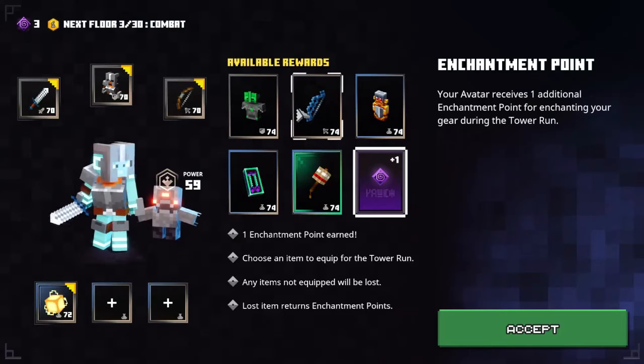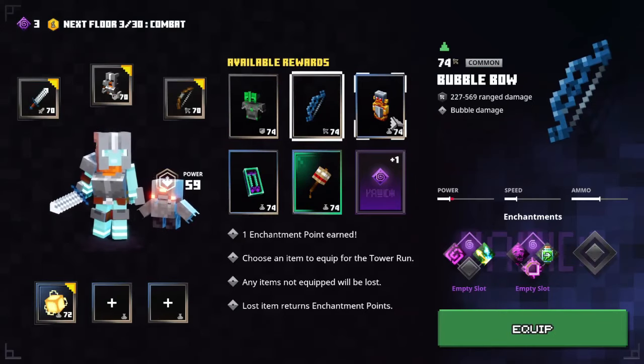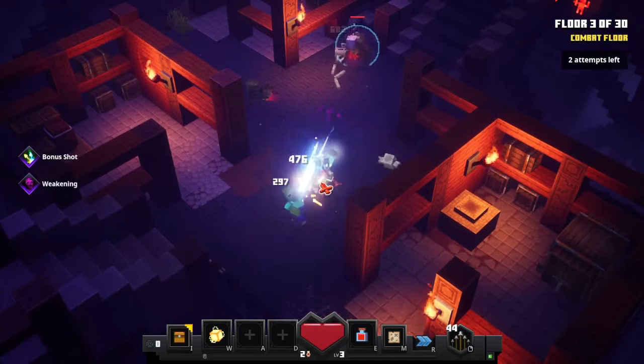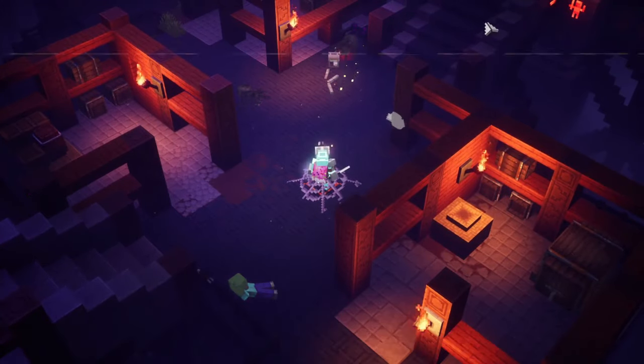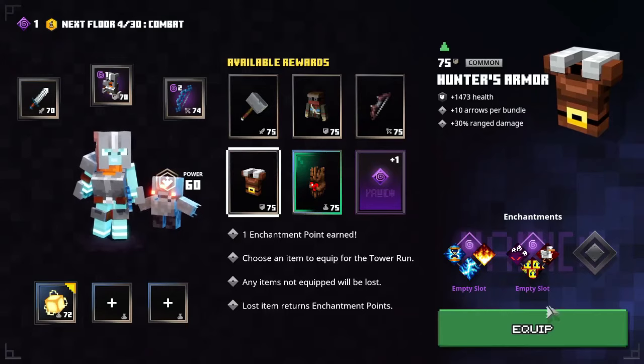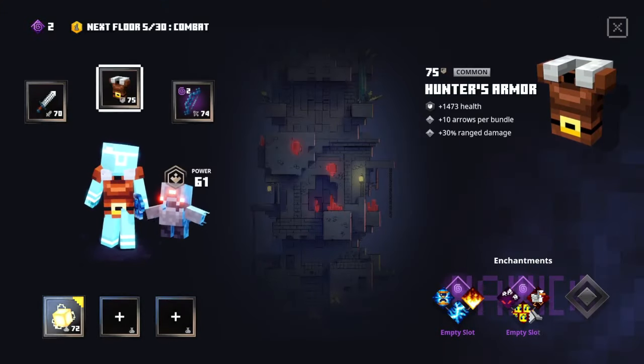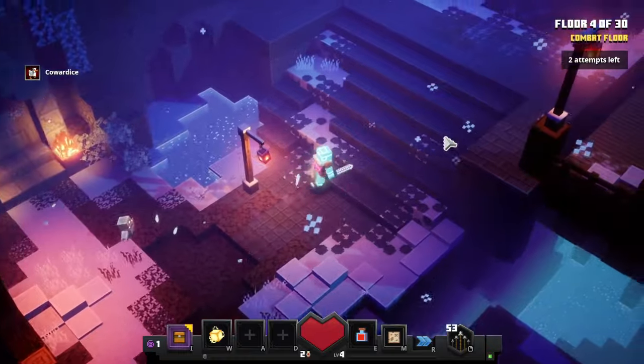Floor two cleared. I kind of want to try and go for a ranged build, so maybe this bubble bow. I'm gonna take the hunter's armor and enchant it with cowardice so I can stay away from most of the enemies.